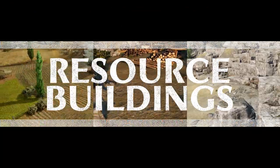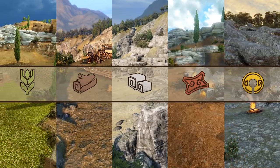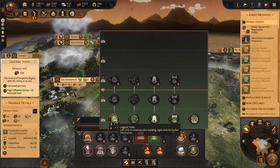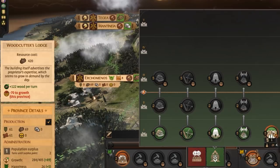The last category is resource. We've done a whole video talking about resources so go check that out if you haven't seen it. There are different options to increase your production. Each option comes with a unique flavour and while some might incur local penalties, they can provide useful effects for the province or even your faction.